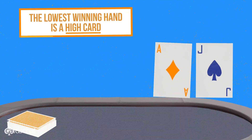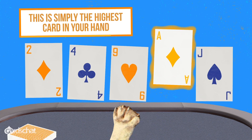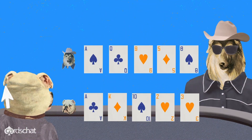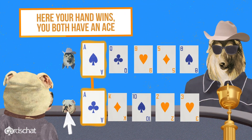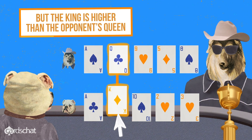The lowest winning hand is a high card — simply the highest card in your hand. An ace is the highest card; two, or deuce, is the lowest. Here your hand wins: you both have an ace, but the king is higher than the opponent's queen.